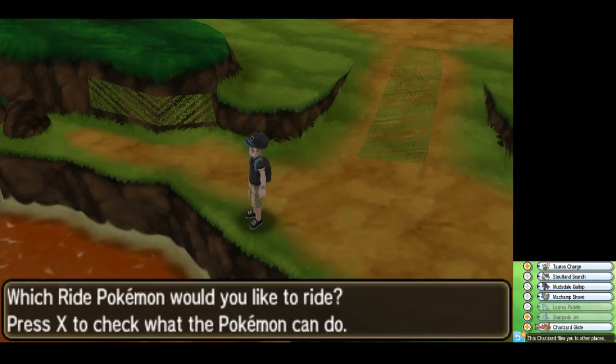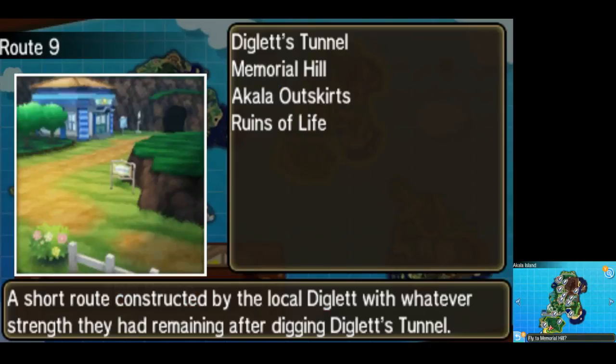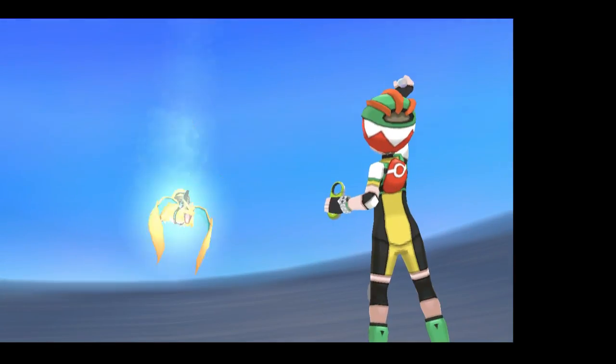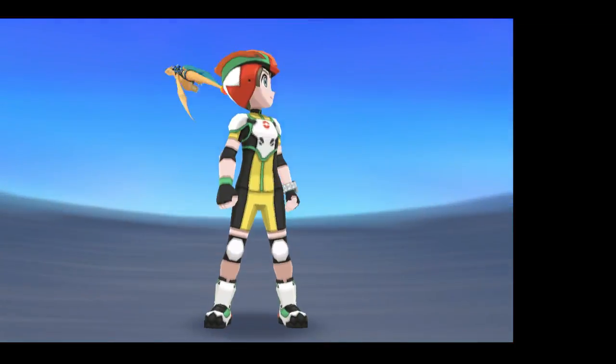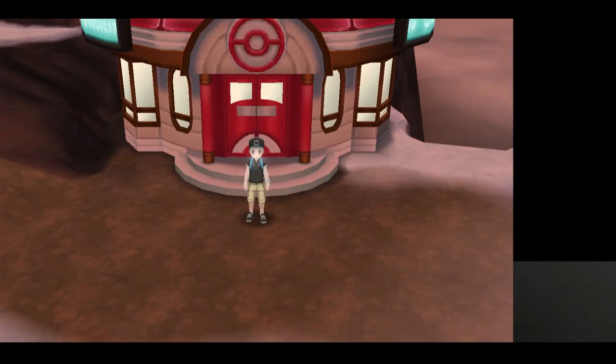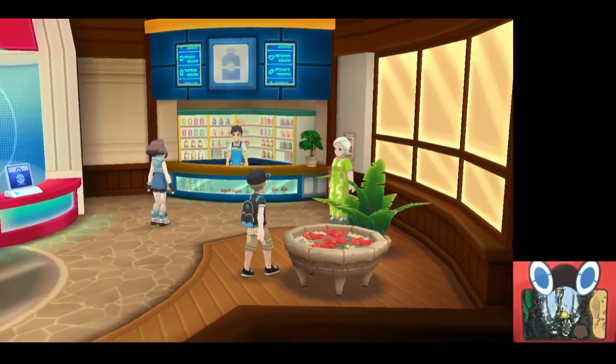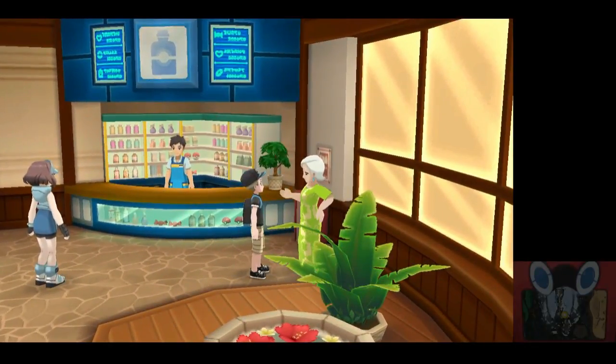Next up, you're going to want to get back on your Charizard and head to where the Elite Four was — that is Mount Lanakila. Head to the Pokémon Center there, and you're going to find the person in the green shirt. That is going to be the Move Relearner.